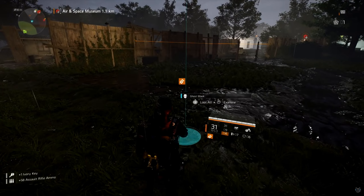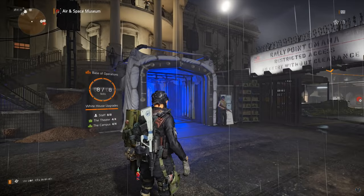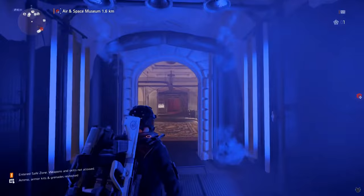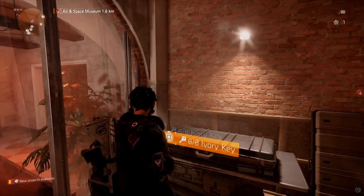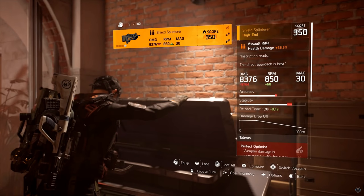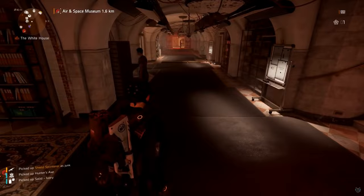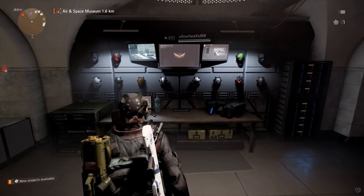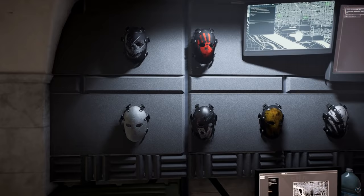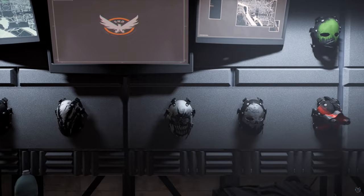Head over to the base of operations — we collected all eight ivory keys and all 12 masks. At the base of operations, open the ivory box with eight out of eight keys. You'll get the Shield Splinter and the Ivory Dye that you can use on all your weapons. If you want to wait until world tier five to open this you'll get a higher level Shield Splinter. Head downstairs and check out the wall — all 12 masks displayed, which starts off empty. It's really cool to see all 12 masks on your wall after you did all this work.